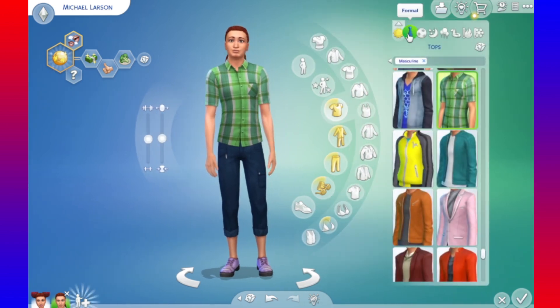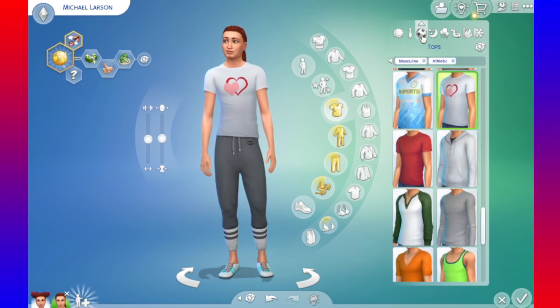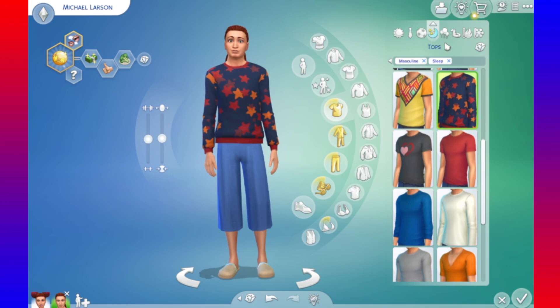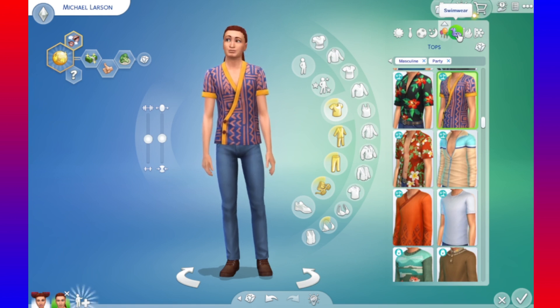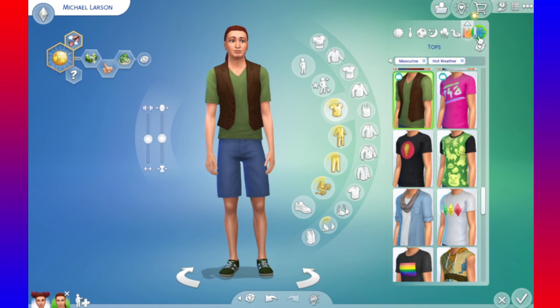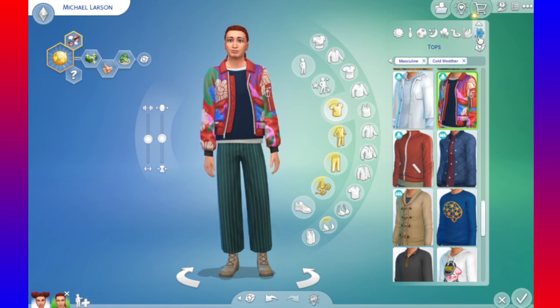Maybe next time I do this challenge, I will make their eyes just a little bit smaller. For his formal wear — okay, he looks kind of like a movie star here, that's fun. Athletic wear — ooh, that's good. For his sleepwear — ooh, he got the good shirt, I like that shirt. For his party wear — ooh, that's definitely a party. For his swimwear — he's going all out. And his hot weather — that's not bad, I like that. And his cold weather — okay, he got some good outfits. This challenge didn't actually turn out as scary as I had envisioned it. I'm happy with how this came out. I think it turned out really nice.